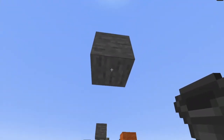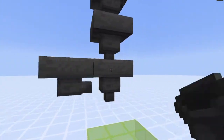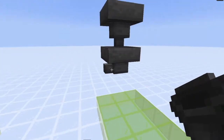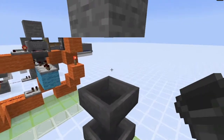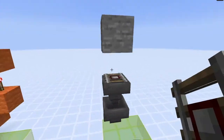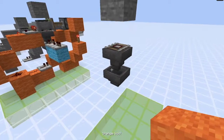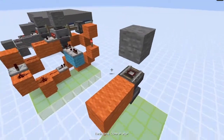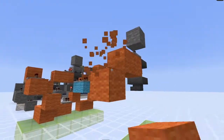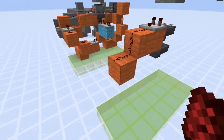So then you want to just pull this down like that, and you want to be left with these two hoppers — this is one that faces into the next one, which just faces out. And then you want to put a detector rail just right here, and take an output from that — just like this, take two blocks out and pull it down, and put a little redstone dust just there.